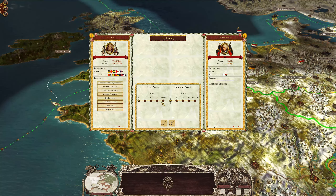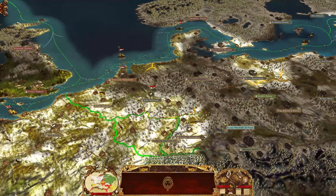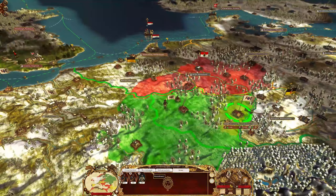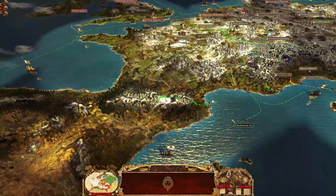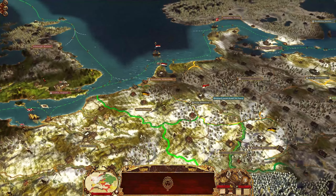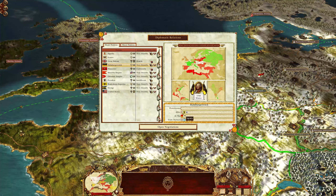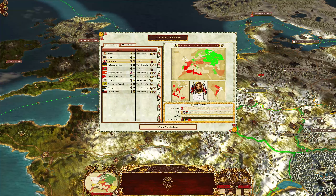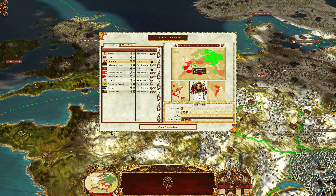Württemberg — let's try and be on good terms. Yes, we got an alliance there. I did that because they're right on our border and I don't really want to use these troops against them. We want to go to war with Britain. Let's see: Austria is allied with Spain, Russia, and me. Britain is allied with nobody of consequence, really. So we can go to war with them right now.